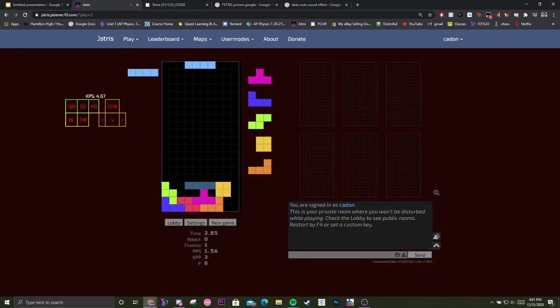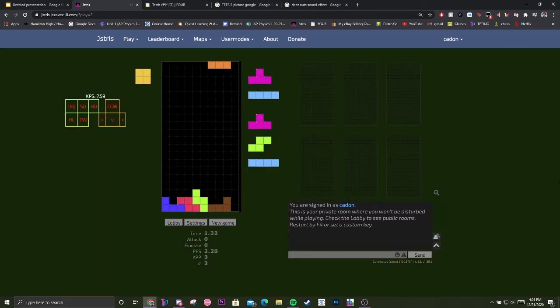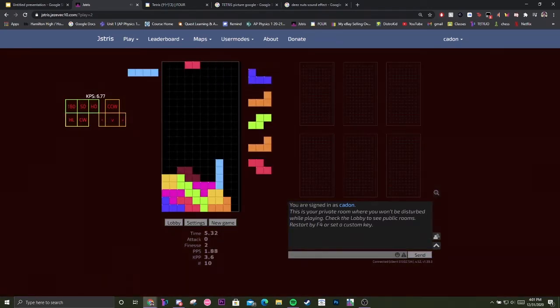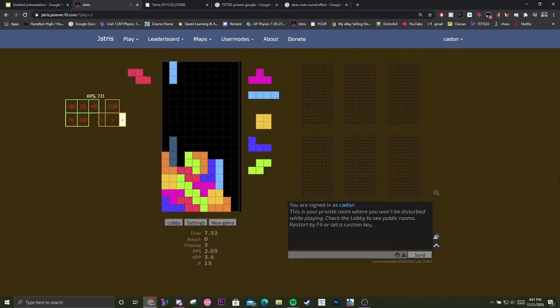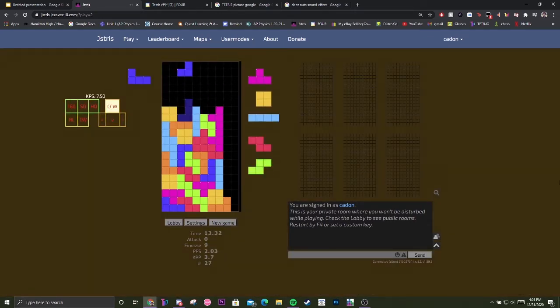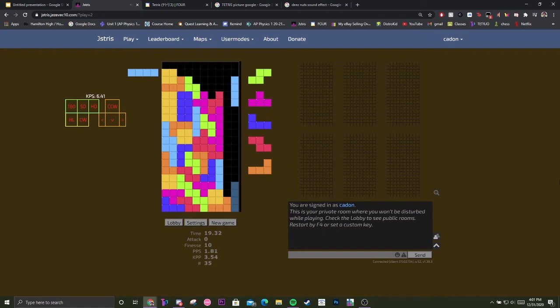I'm going to build it — oops, I misdropped. You want to build it like this basically. I put that L-piece at the bottom just for multiplayer, so you don't get caught lacking without a kick — if someone sends you garbage while you have an I-piece at the top, you can't clear it.